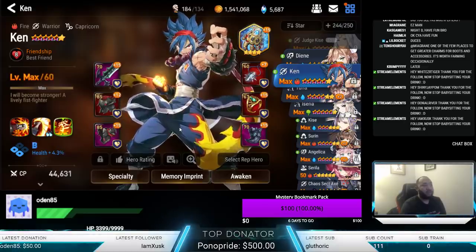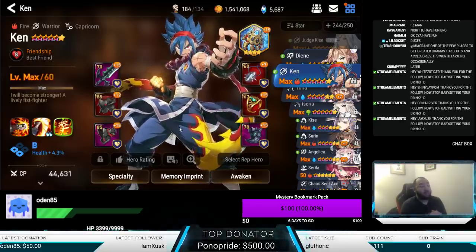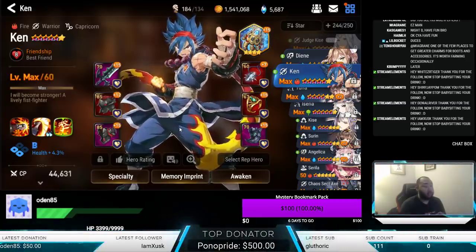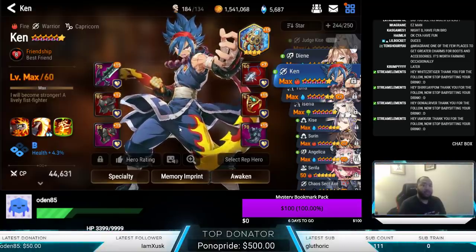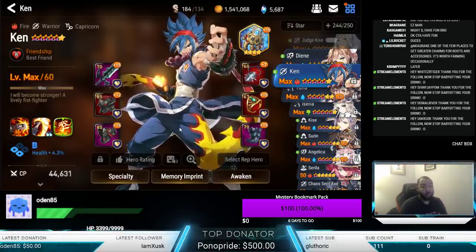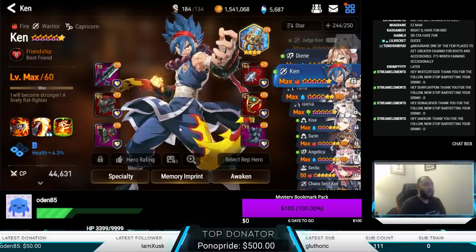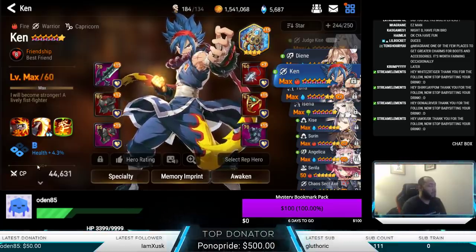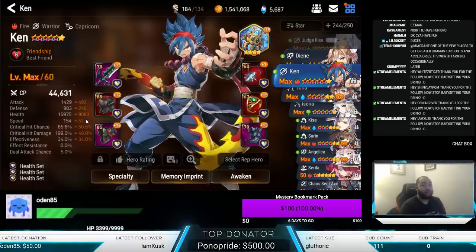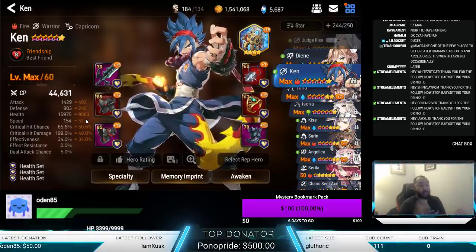The beautiful thing about bruisers — I like to call them that because they're tanky and they're in the fight with high stats — is they're automatically tanky. What that allows you to do is just make them tankier and tankier, which increases their survivability, and their damage scaling goes up. My Ken is getting close to being on par with my Surin, and my Surin is just a beast. Ken is getting closer and closer as I get the stats higher and higher.